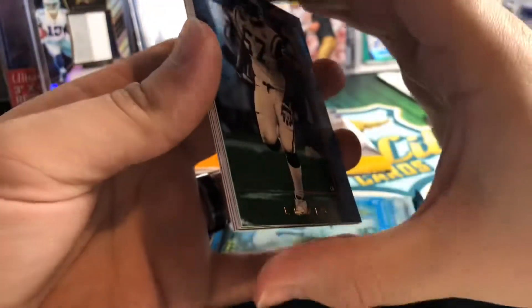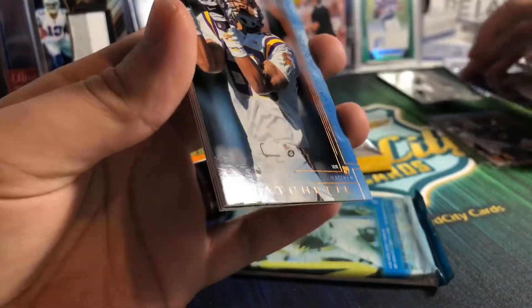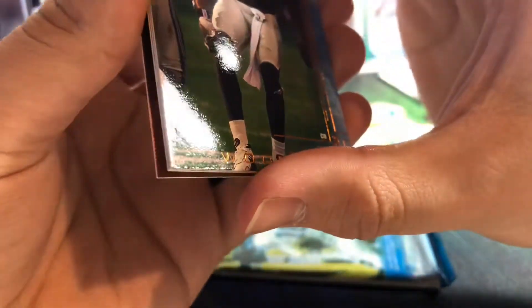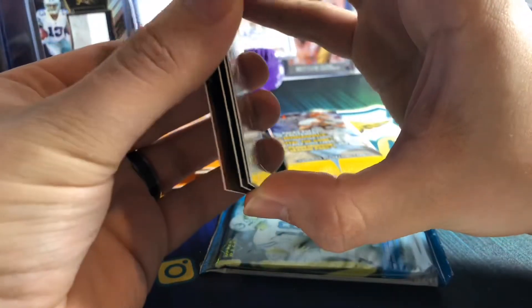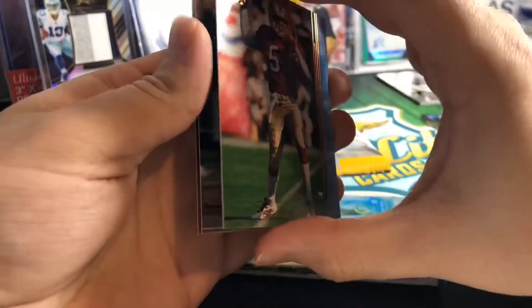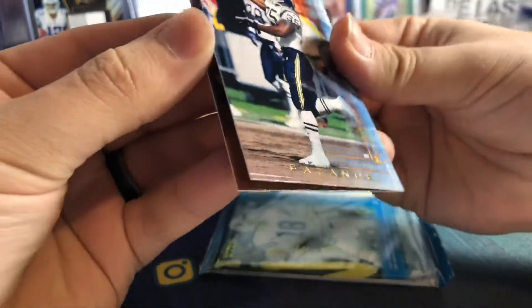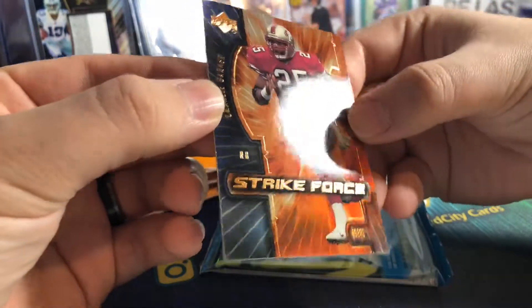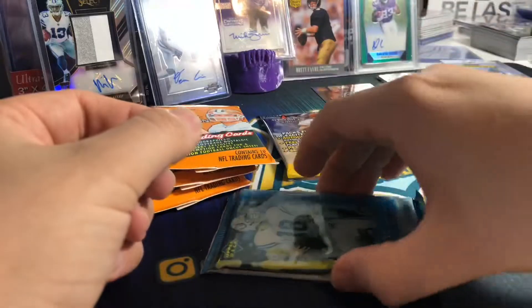We got a Lewis — Mo Lewis. Then we have a Matthew Hatchet; I don't remember this guy, but it's a Vikings card. Chuck Woodson — Charles Woodson. Cards are sticking together. I don't know what the Tom Brady card looks like in this set. Jeff Garcia there. Then a Jermaine Fazande — I don't even know how to say his last name — and a Strike Force insert card, 49ers Charlie Garner. That's pretty cool.